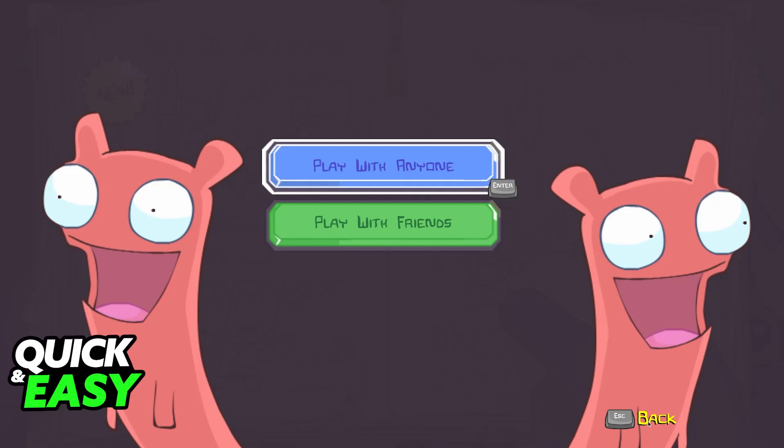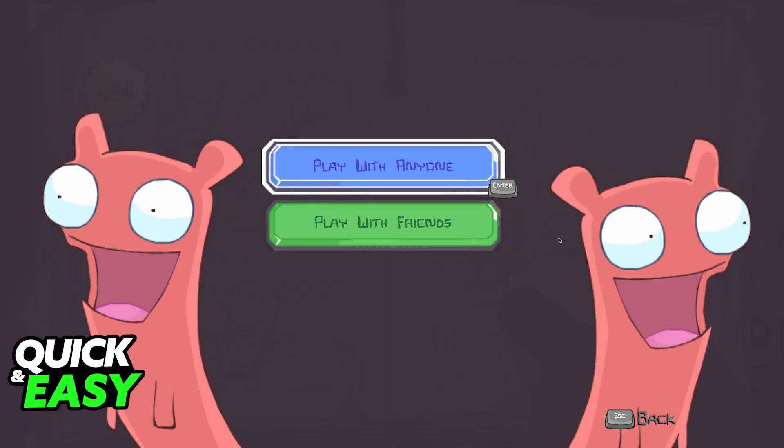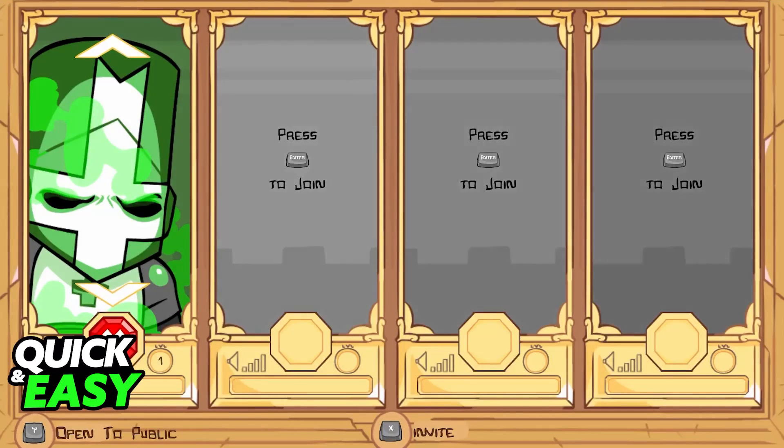All that you have to do here is choose the option to go into Castle Crashers, Back Off Barbarian, or go into the arena. You will be able to play with random people online, or with friends. When you choose any of these options, a match will be created, and your friends are going to be able to join you in this session.